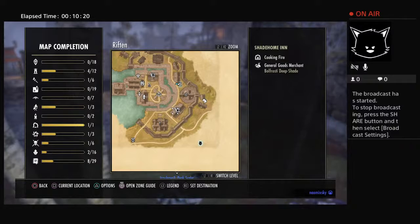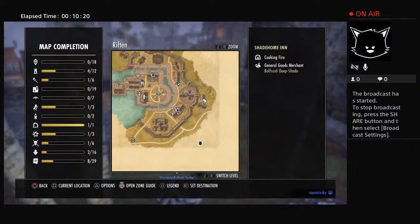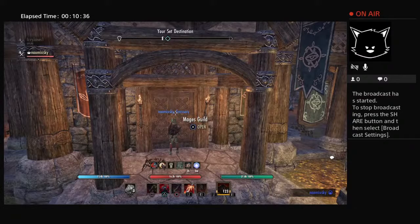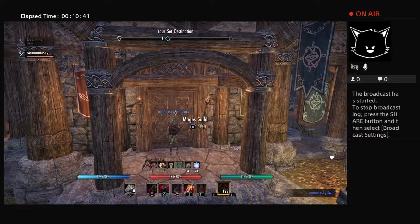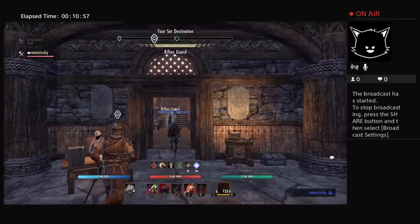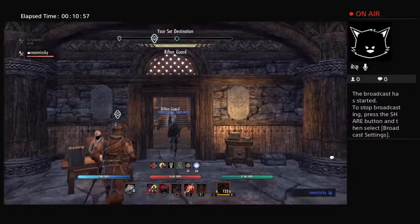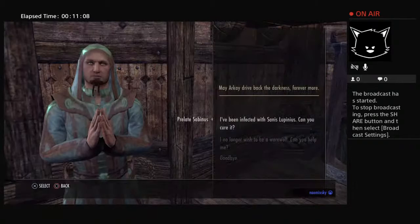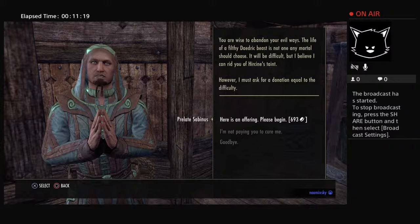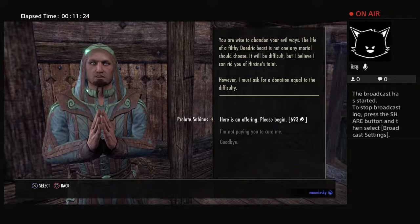We're in town here at the Riften Wayshrine, heading straight to the Mages Guild. It looks like Lisa has disconnected — this game is having a lot of problems with DC'ing, so we'll wait until she comes back. Right, so you come straight up the stairs and you talk to this NPC. You say 'I no longer want to be a vampire' and then you give him the money and you are cured. The offering is 693 gold.